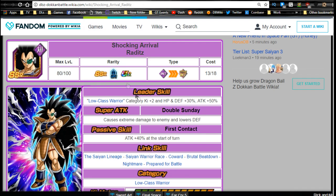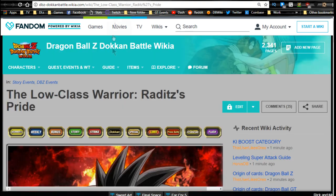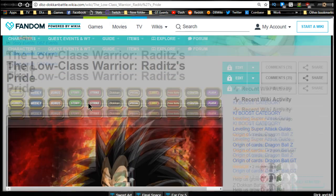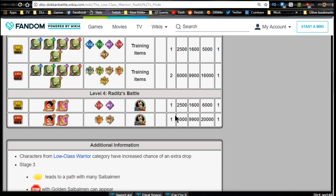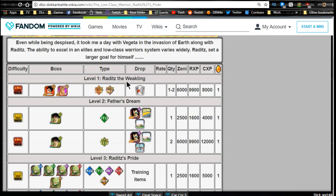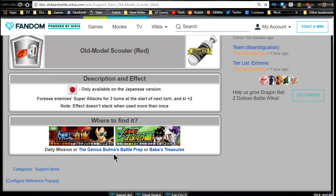Now let's jump into the new Raditz. He's going to be available from an event called Low Class Warrior Raditz's Pride. There's also a new support item from the event: the Scouter, which allows you to find out enemy super attacks for three turns from the start of the following turn, plus Ki plus two. It looks pretty cool if you're trying to track when the enemy is going to use super attacks.